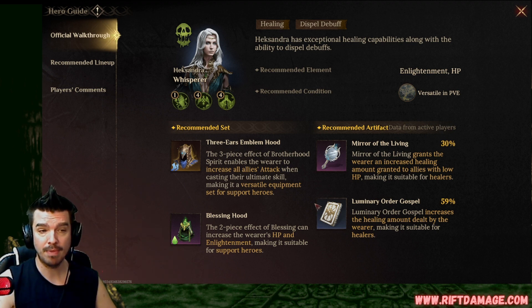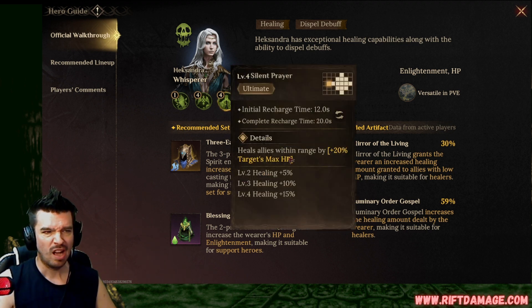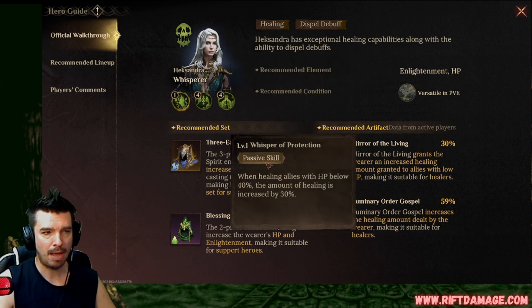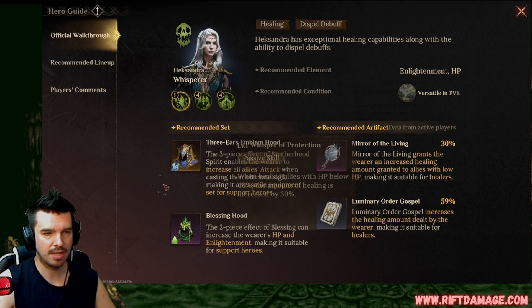Mirror of the Living is really really good — I have mine on the Gospel most of the time. Her ultimate's ability is based on the target's max HP, and she heals an ally by 150% of attack and 1500% of enlightenment. It's easier to just focus on the enlightenment and HP parts, so I wouldn't really focus on getting stats into attack. Her passive skill is: when healing allies with HP below 40%, the amount of healing is increased by 30% — pretty standard.